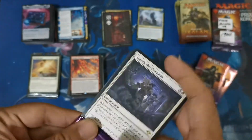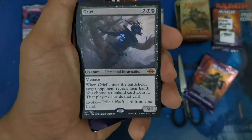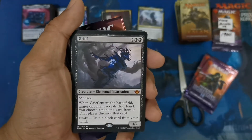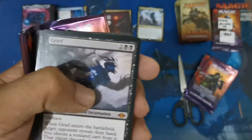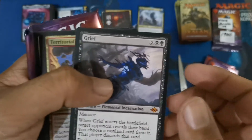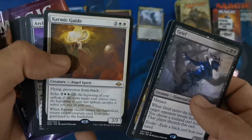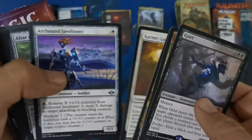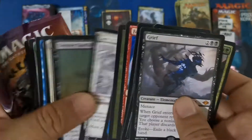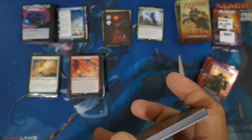With the last MH2 draft booster, we're going to wrap up this video. We have a Leaf — I think this may clip for any value, but its current value is still below its average price before. If I could sell this, maybe I can get back half of what I spent on the draft boosters. We also have a foil Territory Kavu with Comic Guide — also a good rare card, but not that valuable now — with some basic commons. That's a wrap for this batch of live selling hauls.